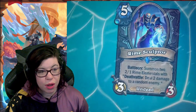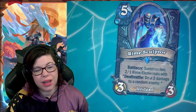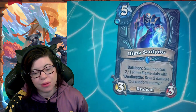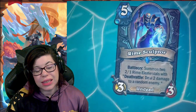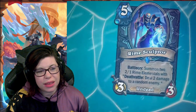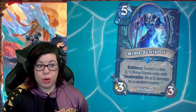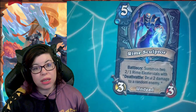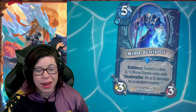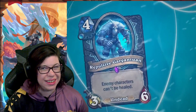Then we have Rhyme Sculptor, a five mana three-three undead. Battlecry: summon two two-one Rhyme Elementals with deathrattle — deal two damage to a random enemy. You're getting roughly seven-five worth of stats and two deathrattle procs, but the effect itself doesn't feel great. I'm assuming those elementals are not undead, which makes me like this a lot less. If it summoned undead bodies it would be amazing, but without that I don't really think it's all that great.